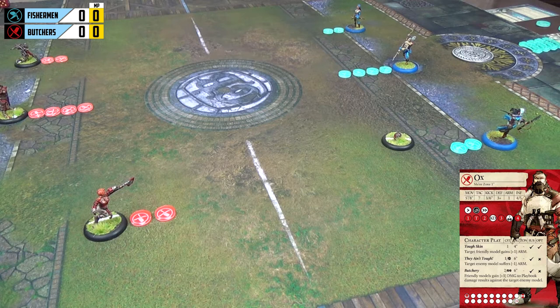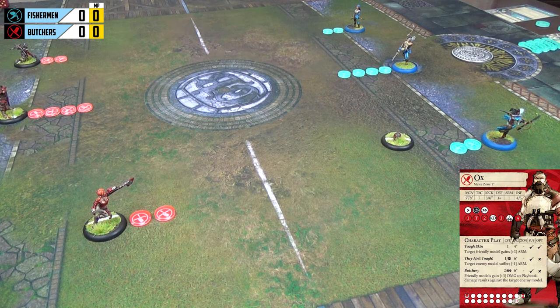Players need to use influence to do all manner of actions such as sprinting, kicking, or even character plays. For this first turn we are simply going to focus on movement, kicking, and attacking — no character plays until turn two. The first team to allocate their influence is the team with initiative, which is the Fishermen. They will go first as they have received the ball, then it is the Butchers' turn. This allows teams to react to each other's influence allocation.